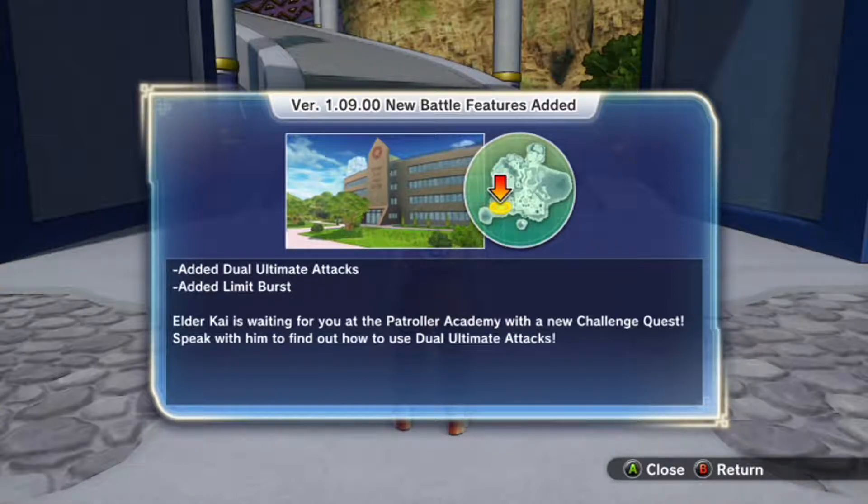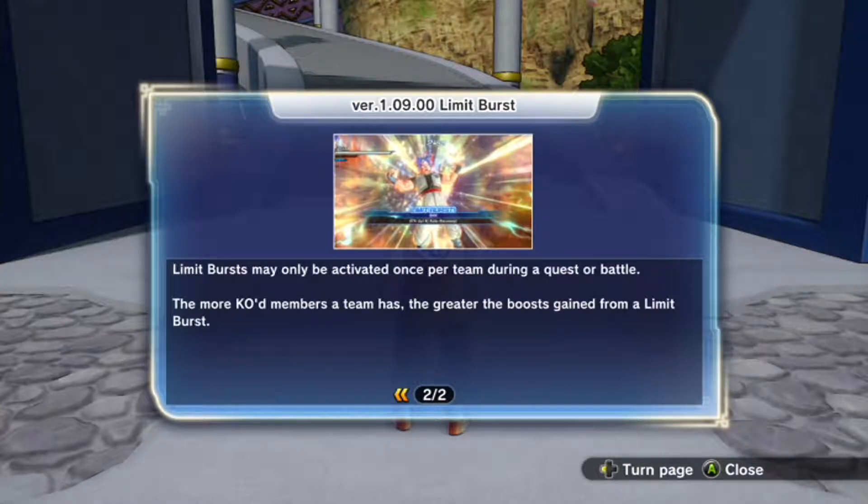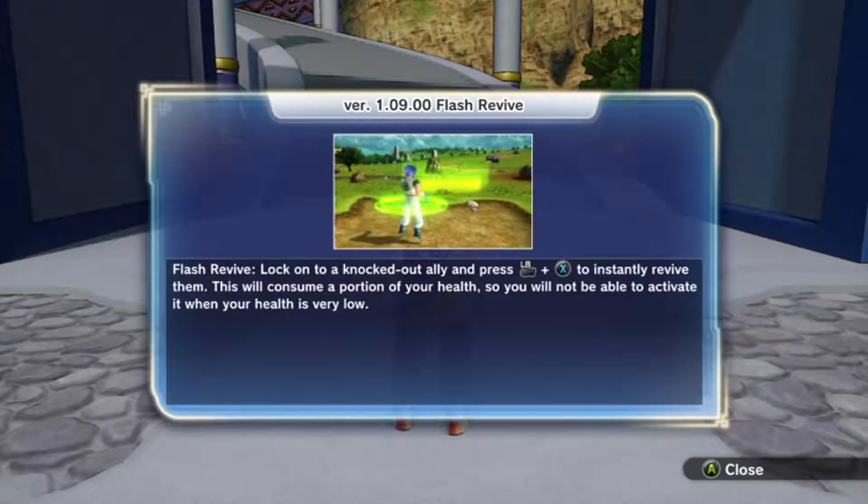Dual Ultimate mechanics? Added Moon Burst. Oh yeah, I remember that! How to use Dual Ultimate attacks. Double Blob attack with health recovery. Oh yeah, this is a blast. Flash Revive — that's like that part with Goku and Frieza getting cut in half on Namek, and he used his energy to revive him. Yeah, that will be useful. Because every time I'm playing a Parallel Quest or something really difficult and the computer goes down or my friend goes down, you have to fly around, keep being chased until you find an opening, or they keep hitting you away. That will be so helpful.